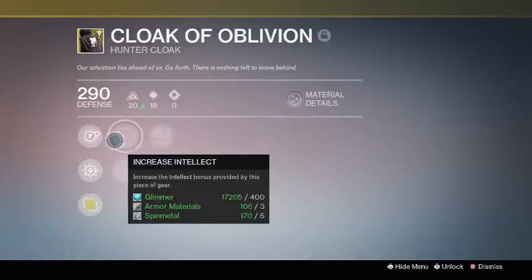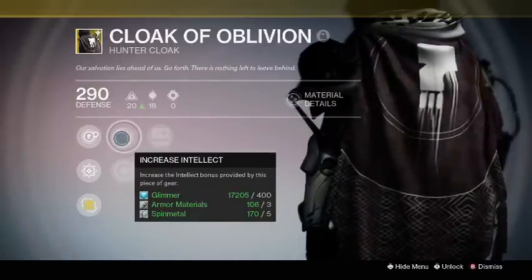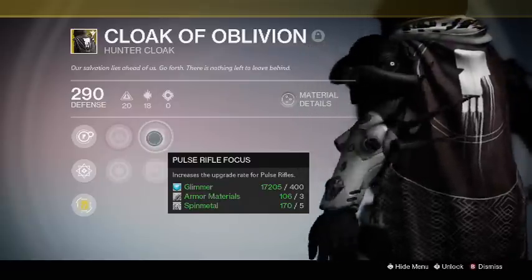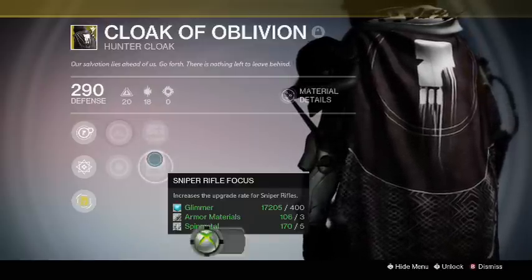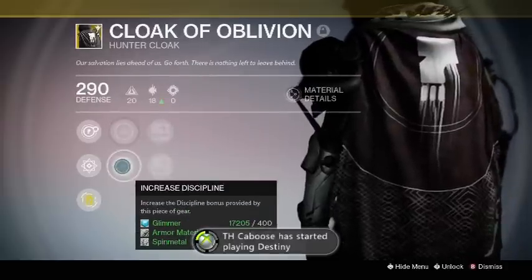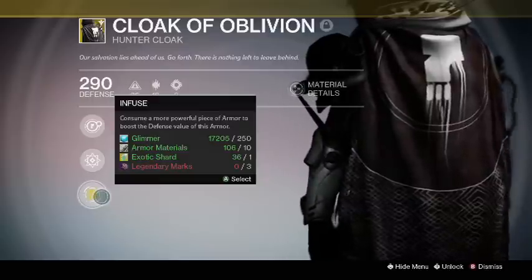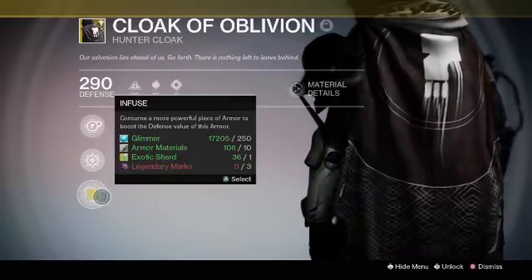Let's go ahead and read these perks real quick. First, Increase Intellect — we already covered that. Then Sniper Rifle Focus, which increases the upgrade rate for sniper rifles. Next, Increase Discipline — same as Intellect but for Discipline instead. And finally, Infuse: consume a more powerful piece of armor to boost the defense value of this armor.